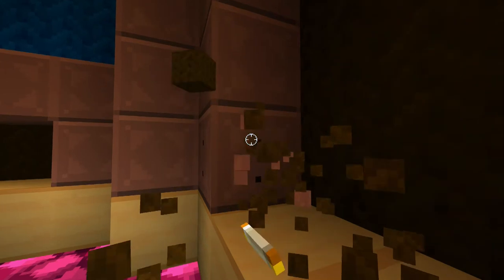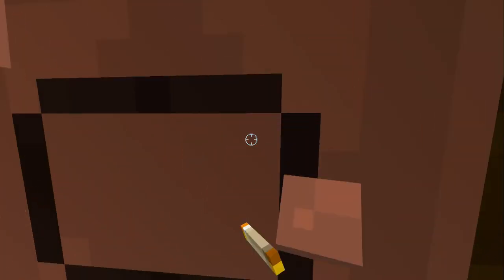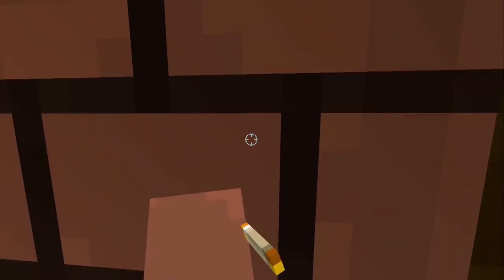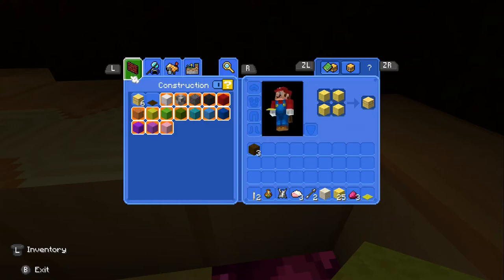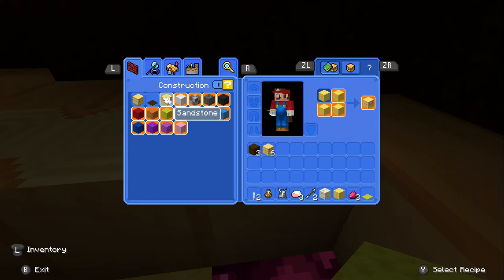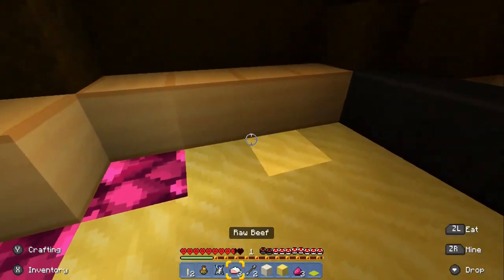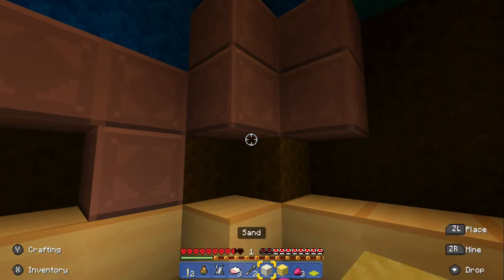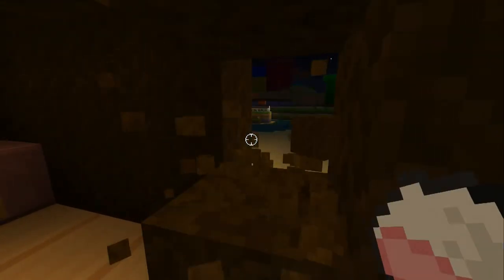I'm gonna get that wall right here. Is this tree? Please tell me this right here is tree. Oh, what can we make — because if that was tree we can make a crafting table. It seems we cannot make a crafting table with the items we have. I got food and I got candles.